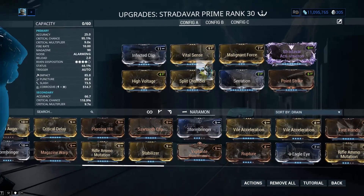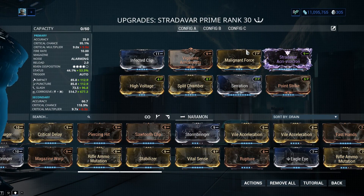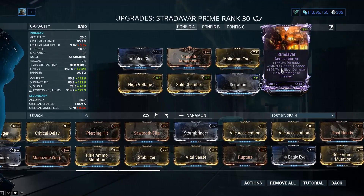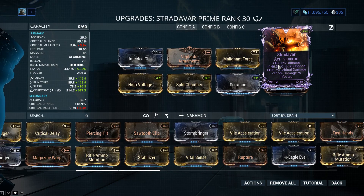I'm no genius, but if I were to pick a Riven for this, I would go Multishot, Crit Chance, Toxin, Negative Impact. That would be my ideal Stratovar Riven, personally.